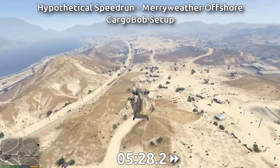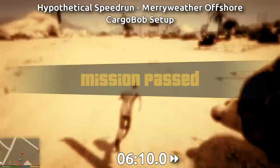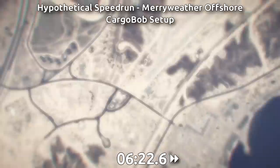Land back at Trevor's airport and that's nearly 7 minutes wasted on a secondary mission before switching back to Franklin to be in the city again. Even if the main heist was faster on its own, the length of this setup mission could only maybe be improved by 30 seconds or so, and the single heist is never going to be 6 minutes shorter.